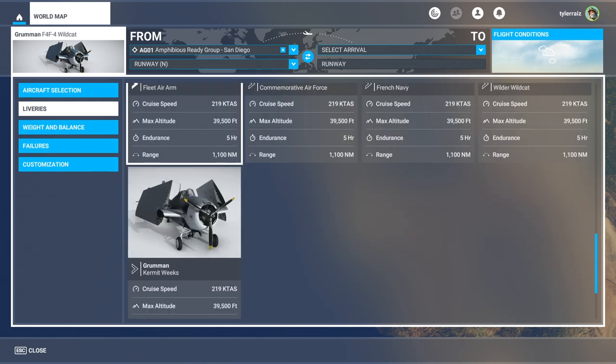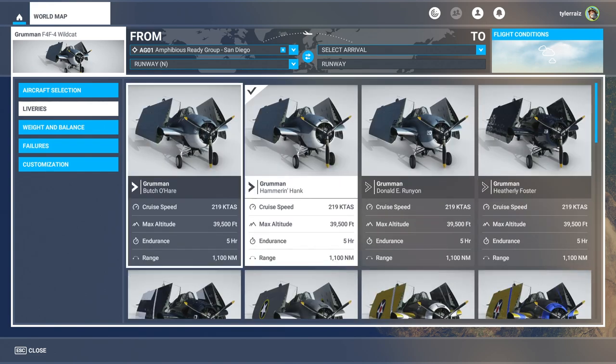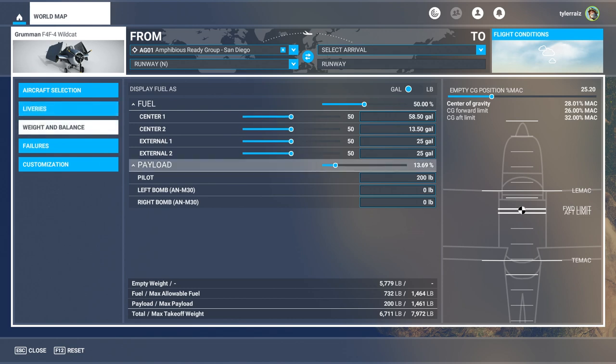We have a lot of liveries — 13 in total. On the weight and balance we have the pilot and then the left bomb and right bomb, so let's just put them on. I trust that the maximum setting is probably best for loading them, and we'll have half a fuel load.